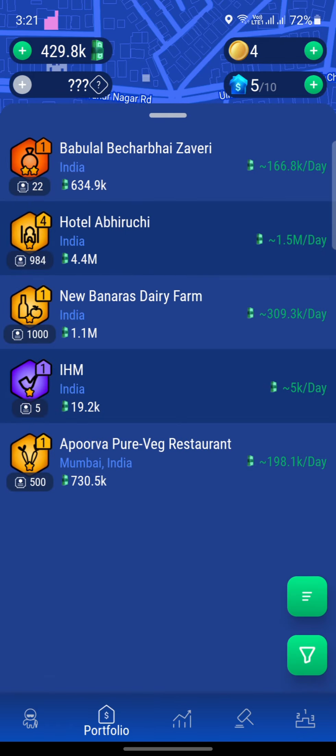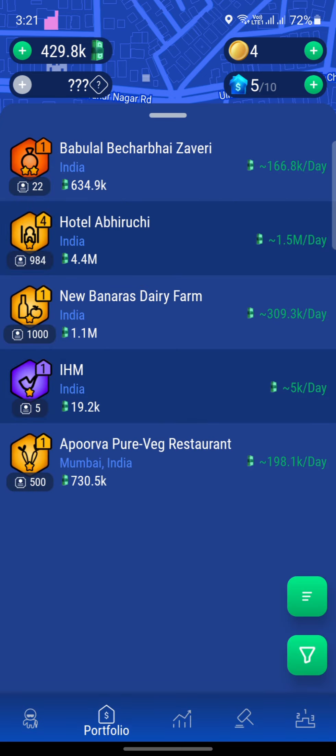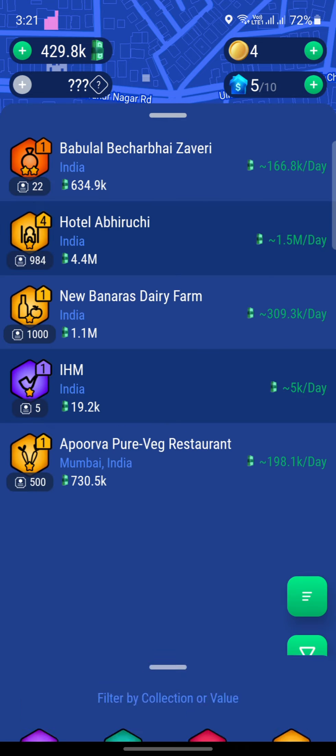The properties that we hold are these five properties, which generate around 2 million per day in profit for us. Since we are holding a lot of properties of the yellow color — which if you go over here is the food category — this property here that I'm really interested in is orange colored, and this is a shop or service.